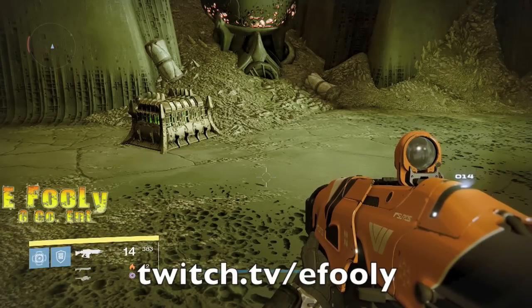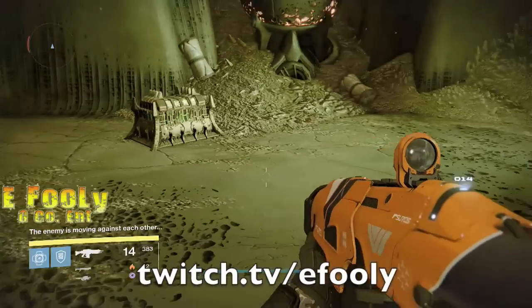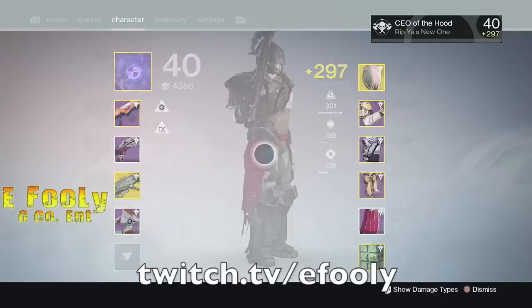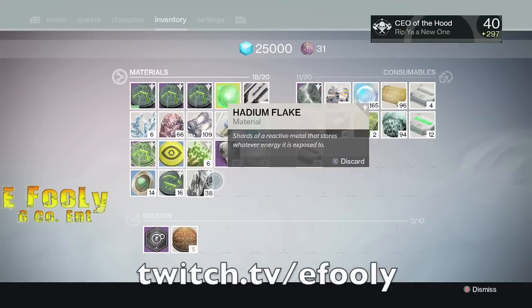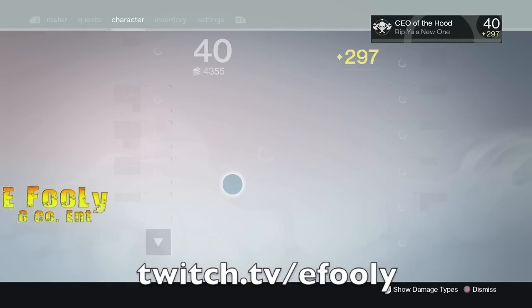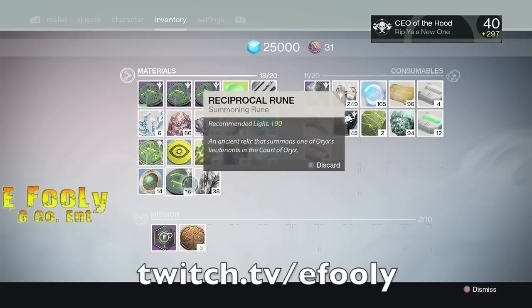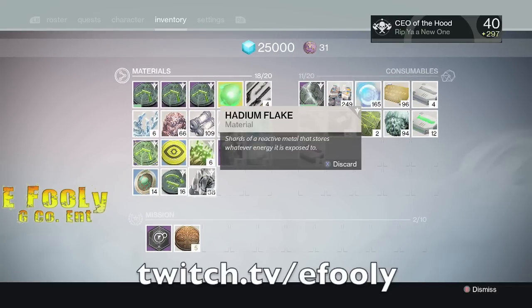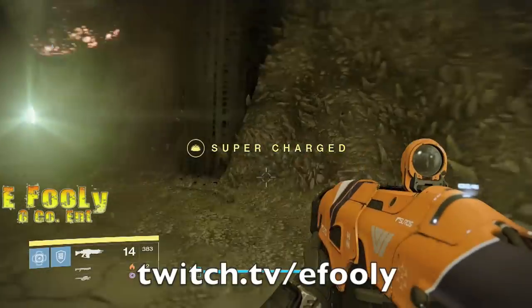Real quick video, I want to show y'all like an infinite chest glitch. For my vanilla people, this is probably old news, but a lot of people don't know. These Hadium Flakes, you get them from the chest on the Dragnet, and you need so many of those because you can buy the Moldering Shards from Eris. You can buy those, but you need 15 of these Hadium Flakes.